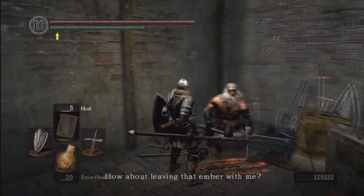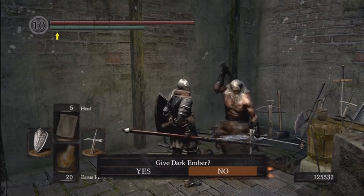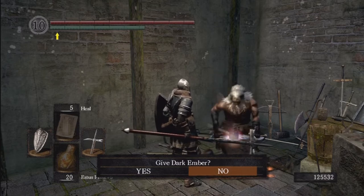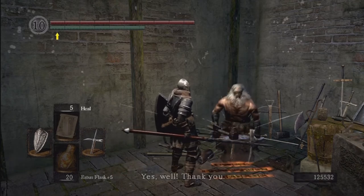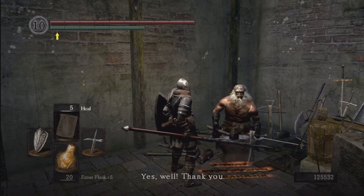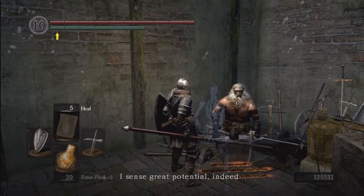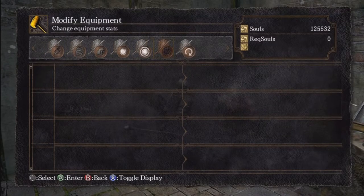There's one more thing I did forget — the dark ember that we picked up in the painted world. I skipped the dialogue, but Andre just says something about being oddly transfixed with it, how it's a strangely emanating object. So let's give it to him. He says this ember really is something special, he's already under its spell, and senses great potential.